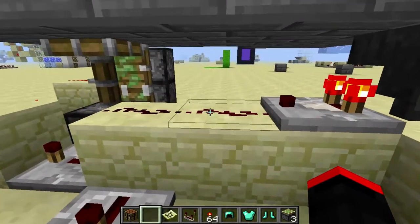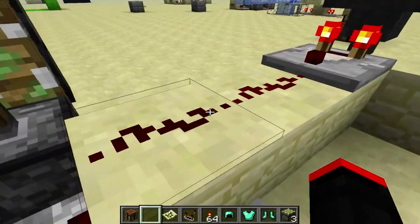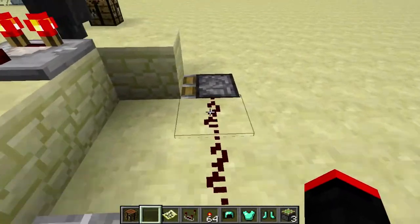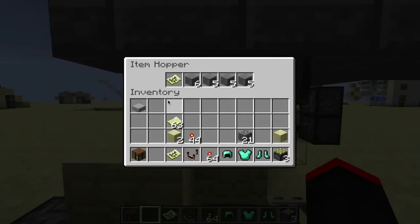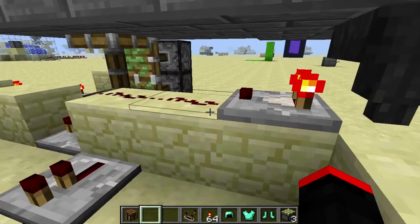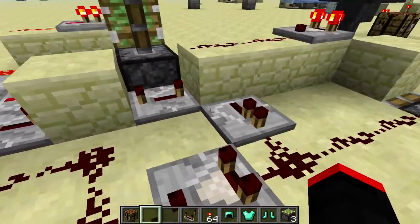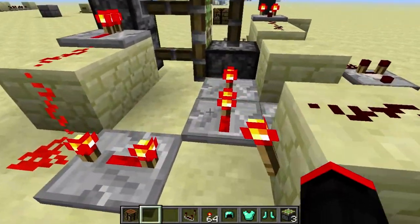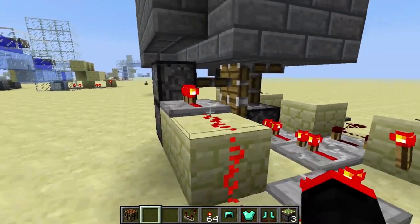Basically what it's going to do is power this redstone dust here. These repeaters will take output from that, and this will power this piston, which will take one item out of this hopper — which will be the map number 2 that I'll end up putting in there. It will also power this comparator, which basically just goes to a pulse extender. This pulse extender will power this bottom piston and this side piston.